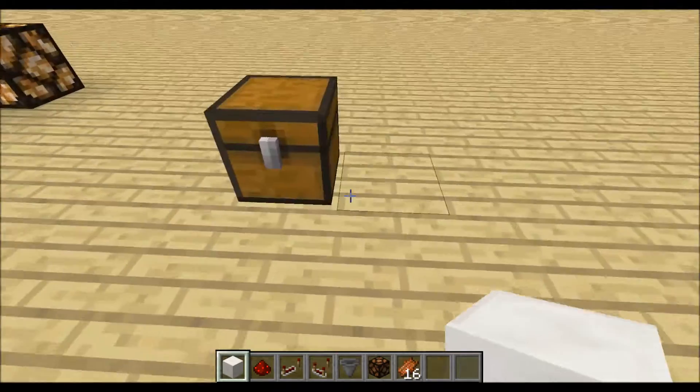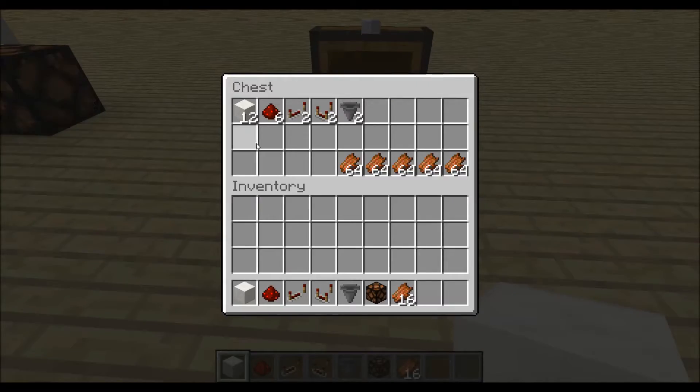To build this clock you will need the following materials: 12 building blocks, 6 redstone dust, 2 repeaters, 2 comparators, 2 hoppers and some items.